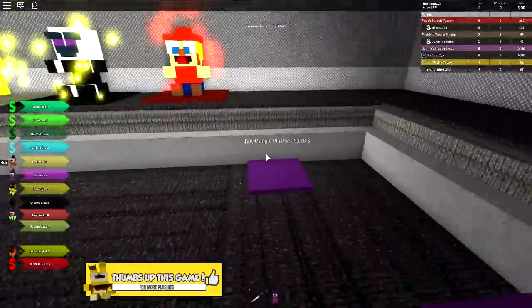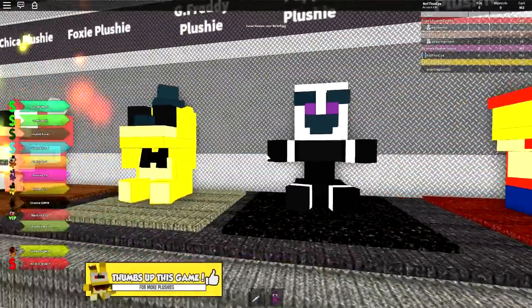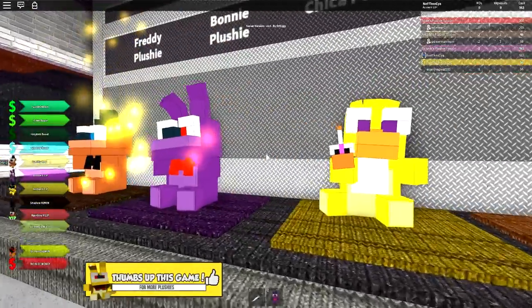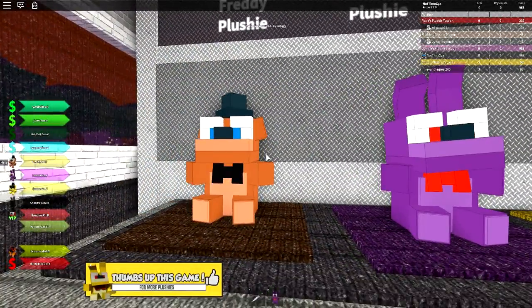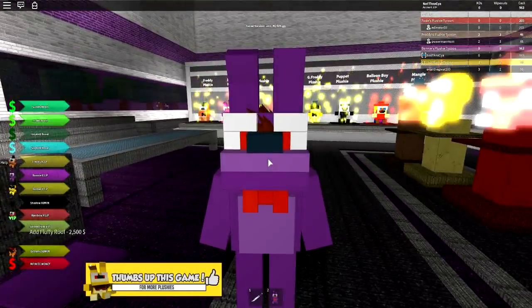Let's try and get this wall done at least, so we can get the mangle plushie. The modelling is so nice. Look at these dudes, man. They look friendly — deceptively friendly. They're very cute.